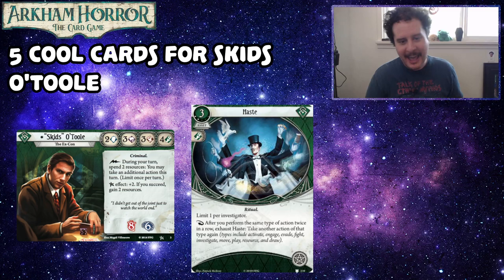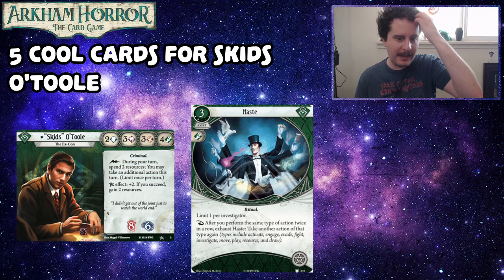Next up, we've got Haste. Haste is from the Dream Eaters cycle. It's a three-cost, two-experience ritual asset that takes up a spell slot, limit once per investigator. As a reaction, after you perform the same type of action twice in a row, exhaust Haste. Take another action of that type — this includes activate, engage, evade, fight, and so on.